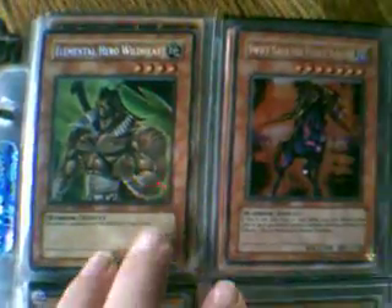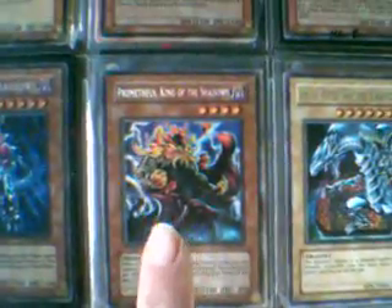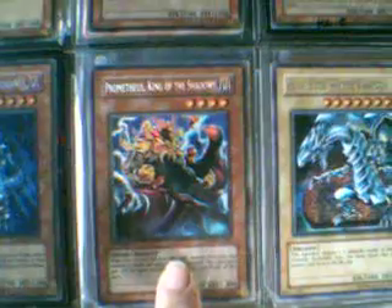This is the star of my secrets — these are the ones that have the secret letters but a regular holo picture. This Prometheus is original first edition secret, not gold rare.